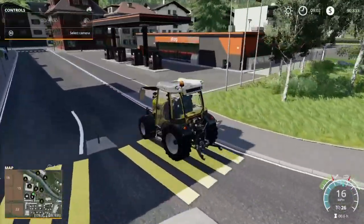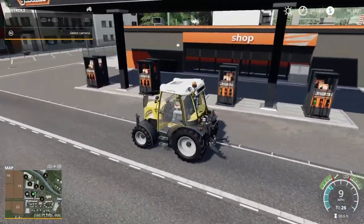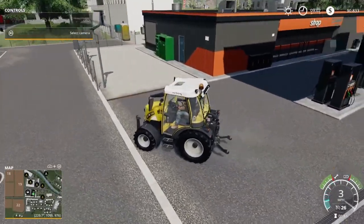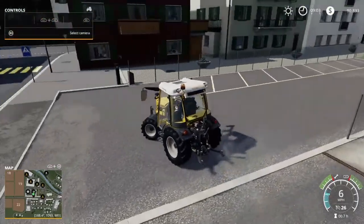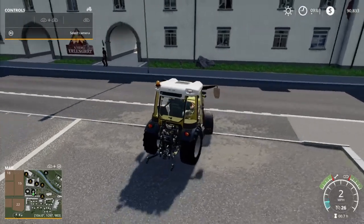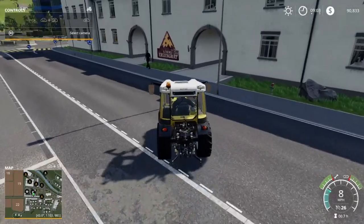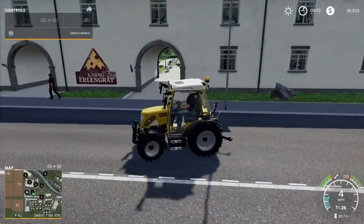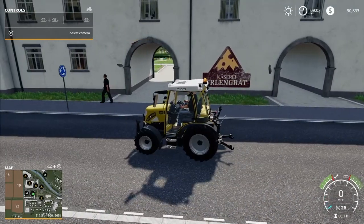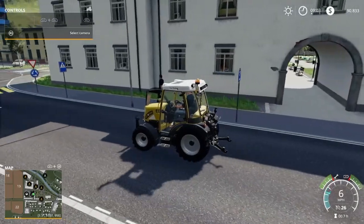Down here we have another fuel station. I wonder if they have a charging point for the electric tractor here — does not appear so. That's just something you're going to have to put up at your farm. This is K3 Erlingrat — this is going to be another dairy sell point.